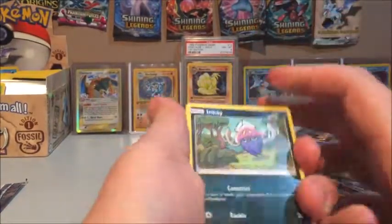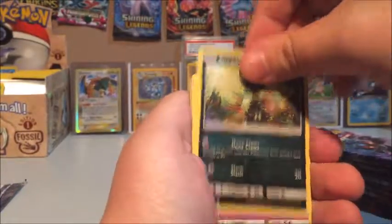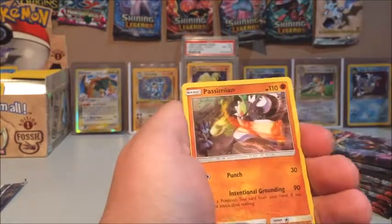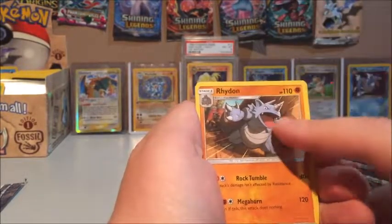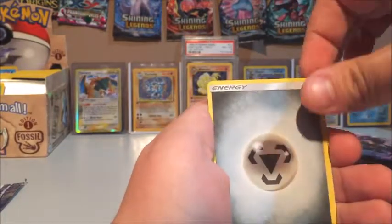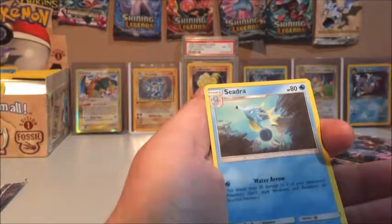We have ourselves an Inkay, a Ralts sniffing the flowers, Crabrawler — definitely a fan of that guy — Sneasel, a Venipede, Wishful Baton, a Passimian, a Lunatone, Rhydon. Fun fact: Rhydon is actually the very first Pokémon that was ever thought up. A Metal Energy, a Reverse, and Cedra.